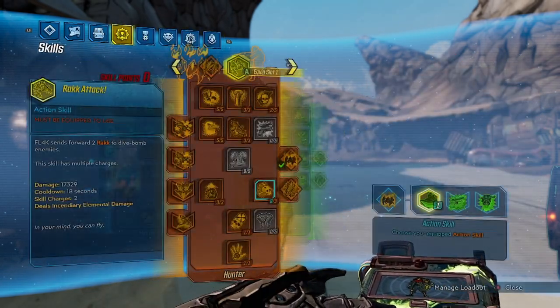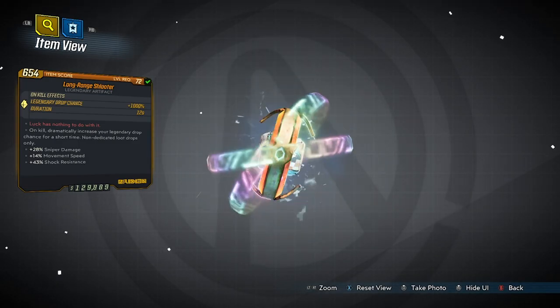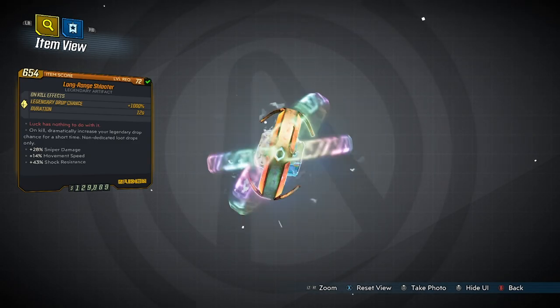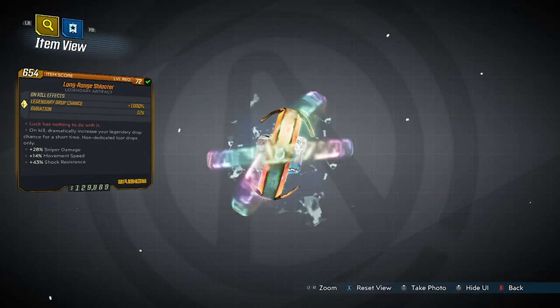The Schluter artifact is a really, really good artifact. It brings back the old world drop rates just by having it in your hand. It has a duration of 12 seconds for 1000% legendary world drop rates. It does not affect dedicated drops, but on kill you get a dramatic increase of this.